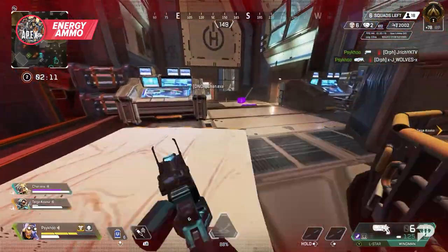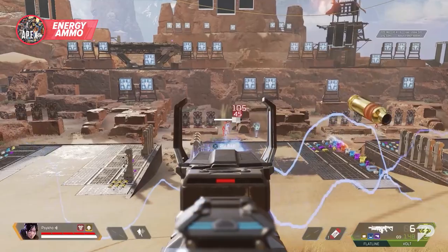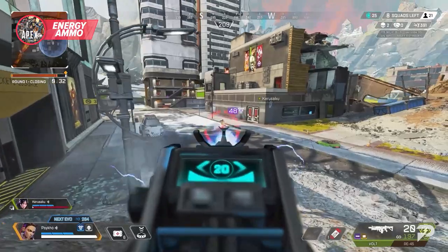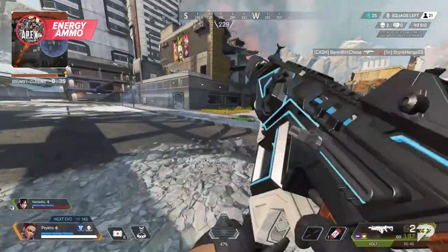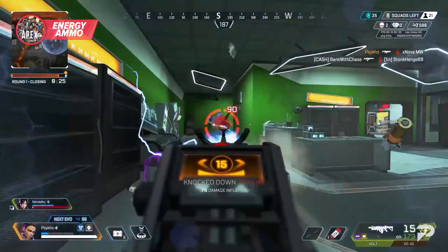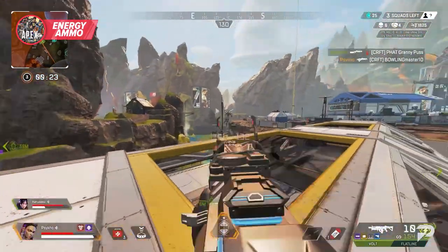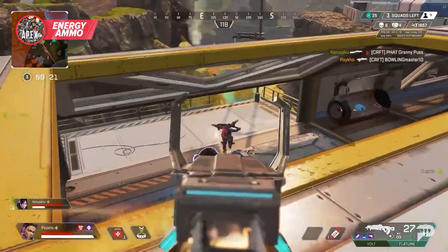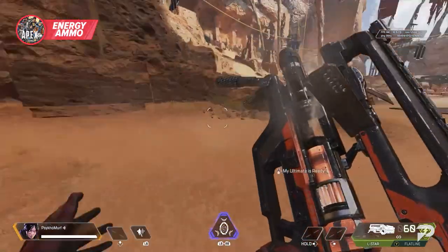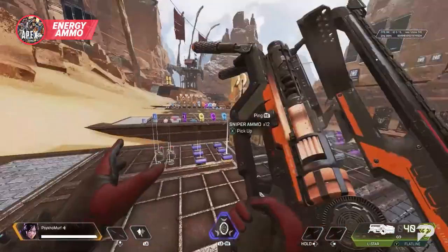There's a reason everybody you run into is spamming the L-Star right now. The only weapon without these weaknesses is the Volt, and this gun has been meta basically since its release. Even as a submachine gun, you can see the potential of energy weapons as soon as you pick it up, and it makes you understand why these weapons require so many attachments to work. Energy ammo has a pretty steep damage fall-off, and when combined with the recoil, these weapons excel in close and medium ranges. Learn the recoil patterns like the back of your hand, and each of these weapons is lethal.